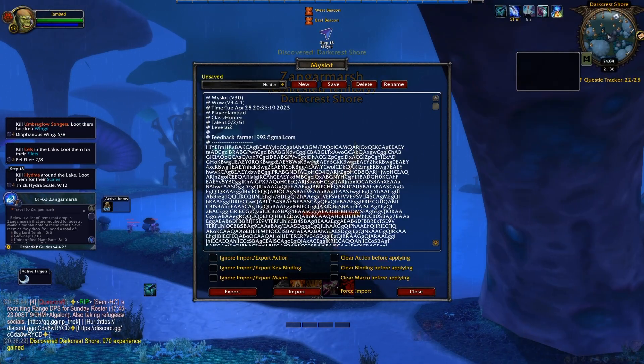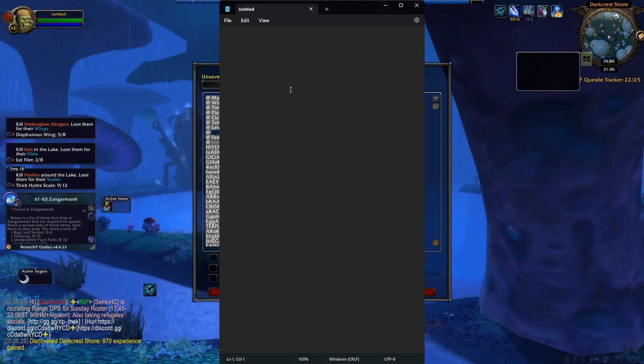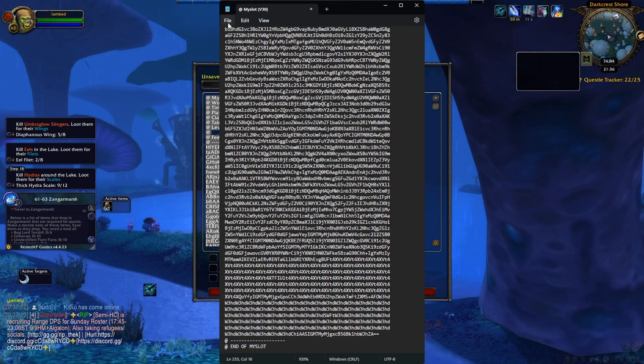This is the important text that you're going to need. Click in the box somewhere and press Control-A to select everything, then press Control-C to copy it. Then just get a text document, paste all this in, and done. Save this text document as — let's say — Hunter.